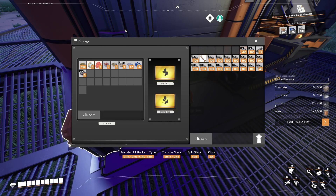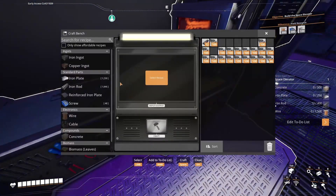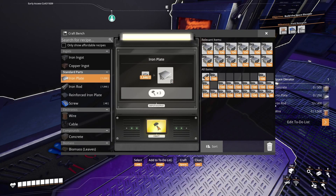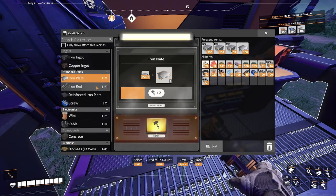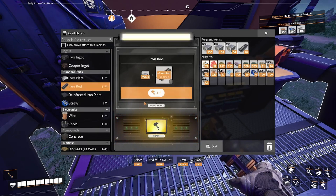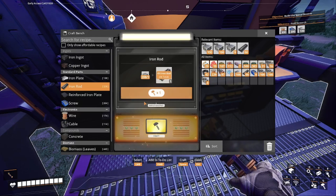We can automate the production of iron plates and everything, but at this moment because of how everything is compact and shoved together, we're going to have to make a lot of space to build the factory floor to automate it all. I'll just do iron plates - that won't take too long. I've already made 24 and I only need 250, so I'm right on the money - nearly there.